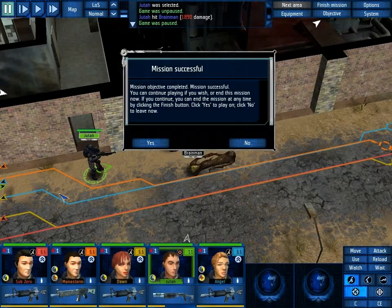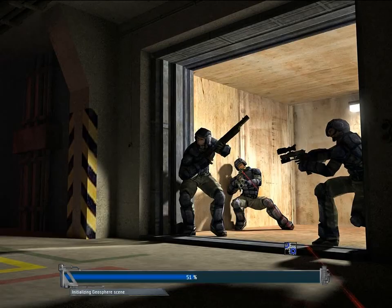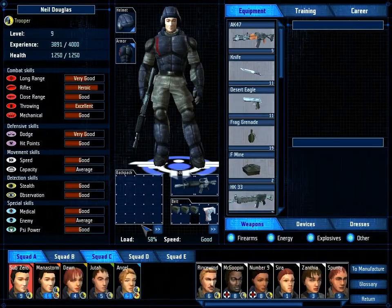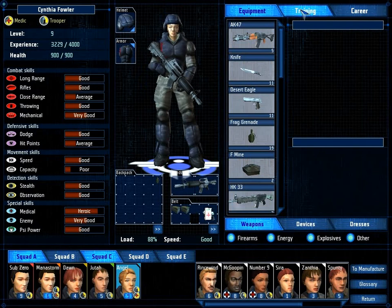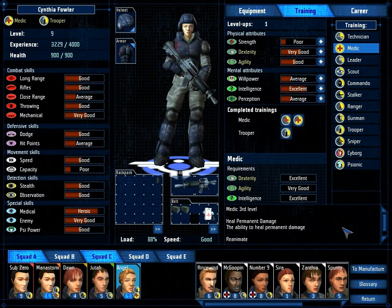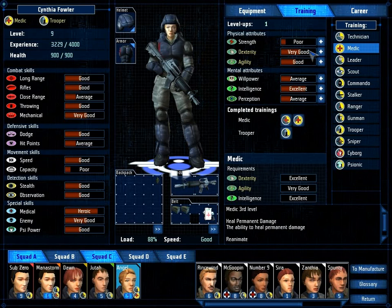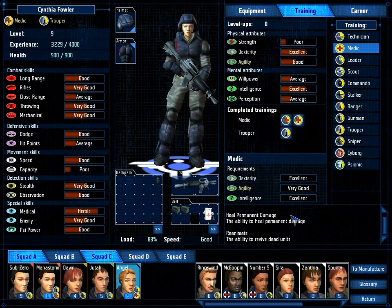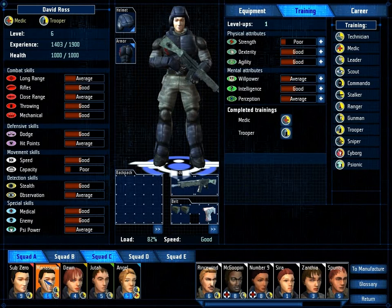One down! Do we gain any levels? Mana Storm leveled and Angel? What does Angel need to become a level 3 medic? Excellent Dexterity and Very Good Agility — Excellent Dexterity increases your medical skill, Very Good Agility does not. Let's do that. Just one more level and Angel can become a level 3 medic, which actually gives you the ability to bring people back from the dead. That is a very useful skill.